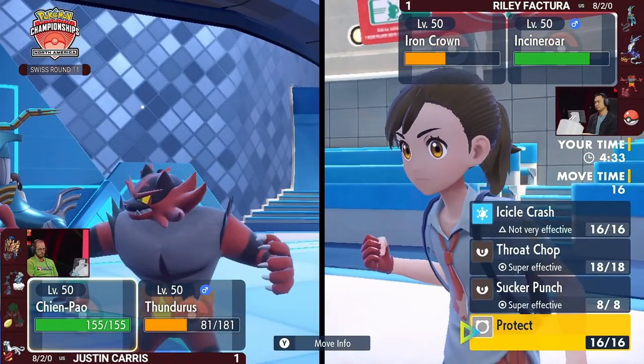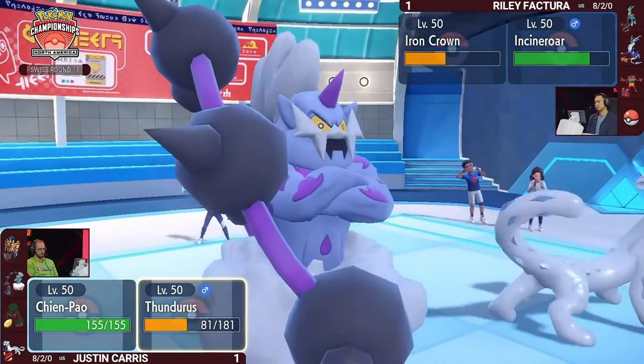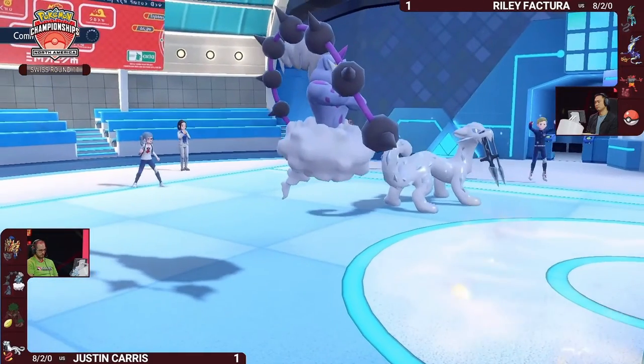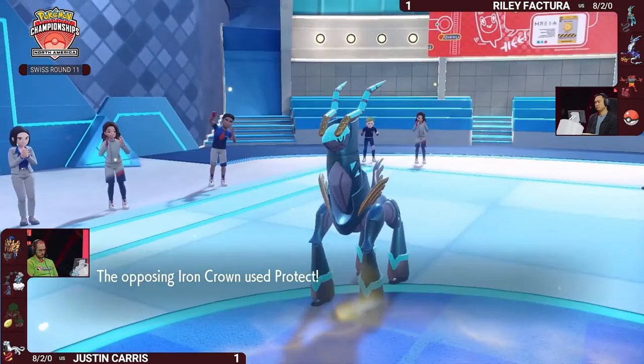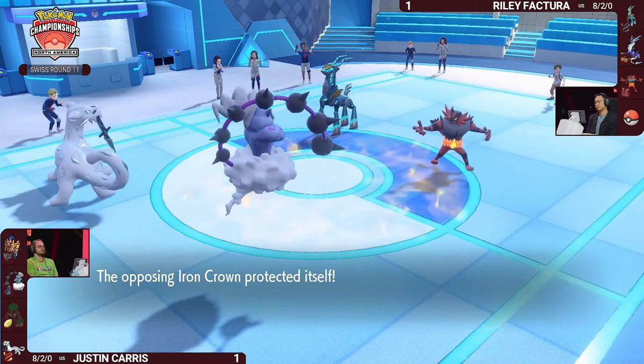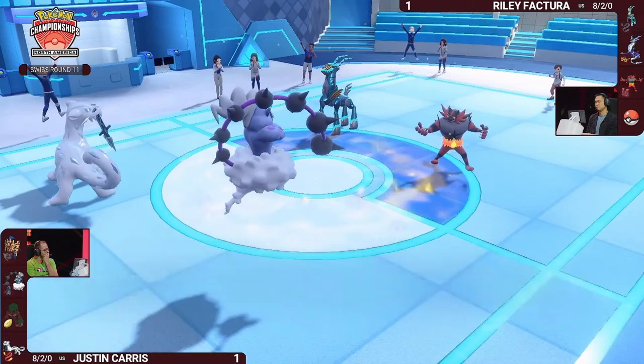Chien-Pao has its Focus Sash intact. Iron Crown is surely in Sucker Punch range. Of course, Miraidon as a Ghost-type is very vulnerable to Sucker Punch. If Riley doesn't have a way to deal with Chien-Pao before it fires Sucker Punches off, he might be in a rough position. The Protect denies one Sucker Punch here, so Chien-Pao is not able to do damage to Iron Crown. We finally get to see Thunderous do something different — a Thunderbolt chipping at Incineroar.